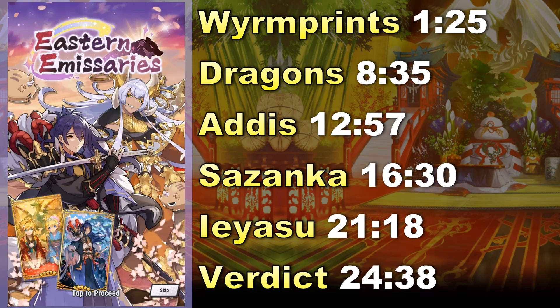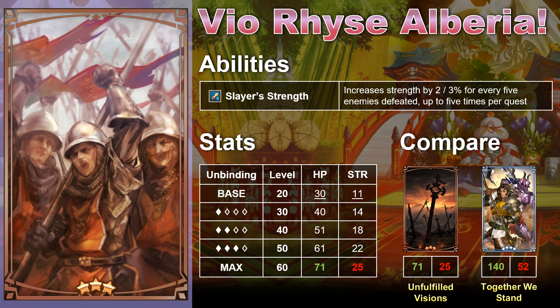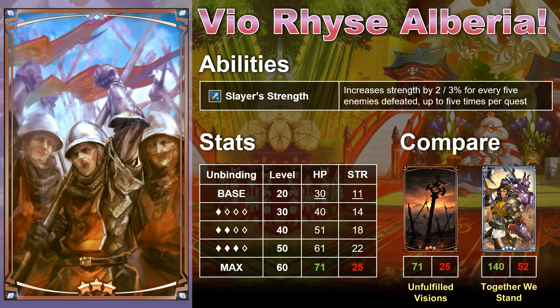At 3-star, we have Vio Rise Alberia. This is one of two Wyrmprints that will actually be part of the normal summoning pool, so it isn't going to be limited. That said, I can't imagine you really wanting this. Vio Rise Alberia has Slayer Strength as an ability, which is rare — only found on Unfulfilled Visions, a 3-star Wyrmprint basically identical to it. The low stats of this Wyrmprint, being a natural 3-star, and how demanding Slayer Strength is — requiring a map with lots of enemies — mean this is one you probably just want to sell for Eldwater.